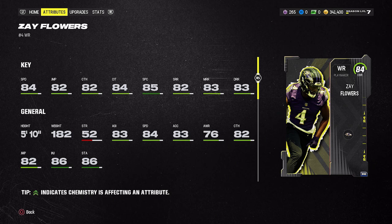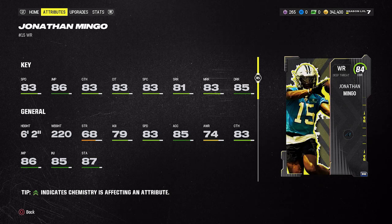The most well-rounded wide receiver is Jonathan Mingo — 83 speed, 6'2" tall, good catch and catch-in-traffic, and his route running improves as it goes up: 81 short, 83 mid, 85 deep. That's a really good card. If you can get both Mingo and Zay Flowers on the field alongside something like the Cadarious Tony from Headliners or the free Odell Beckham from solo challenges, you've got a nice trio of receivers to use for the next couple weeks while you save coins for a better upgrade.